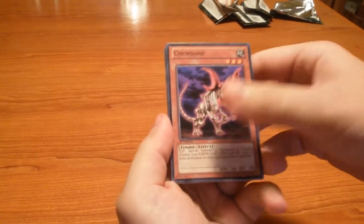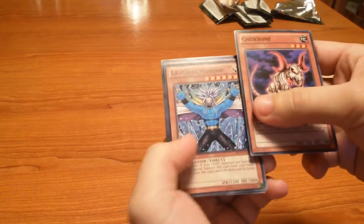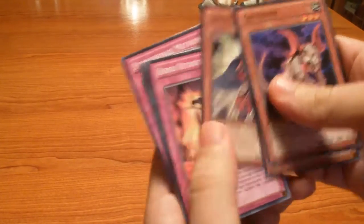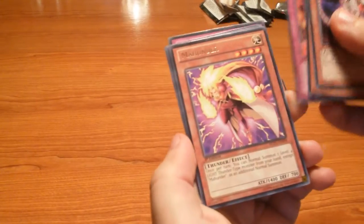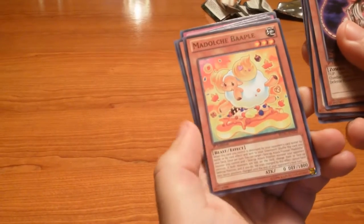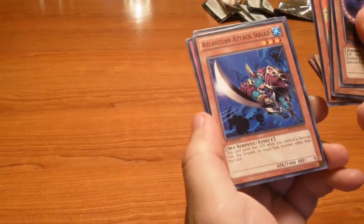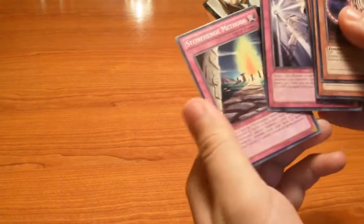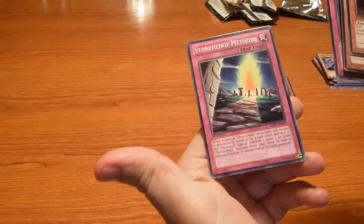So Chubon, Light Ray Mador, Strength of Prophecy, Heroic Retribution Sword, Ma'ah Hunder, Madolche Bapple, Atlantean Attack Squad, XYZ Soul — I keep messing that up — and Stonehenge Methods.